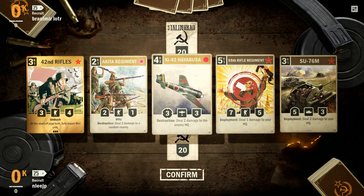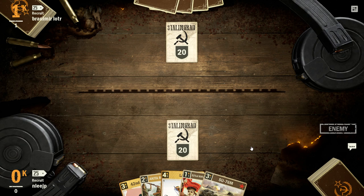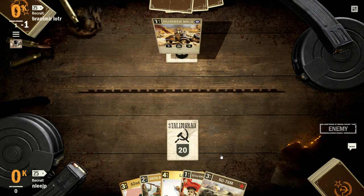So in my opening hand, of course, I want to get rid of the high cost cards. You want to try and have some lower ones in the early going so you can get some forces out there early, even if they're not the most effective. And it looks like I'm up against a combo Russian-British deck here, so good to know.